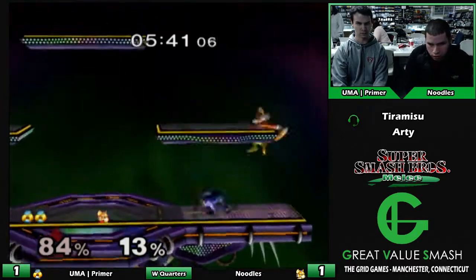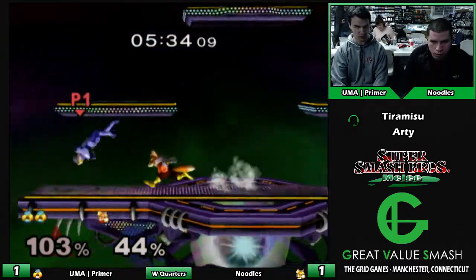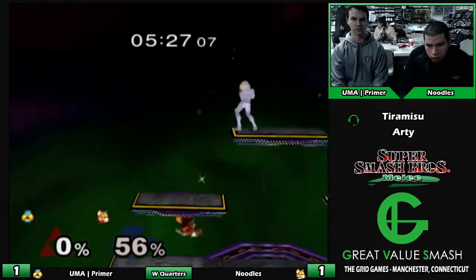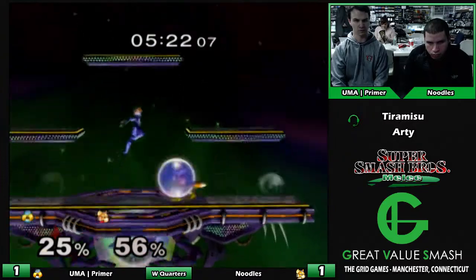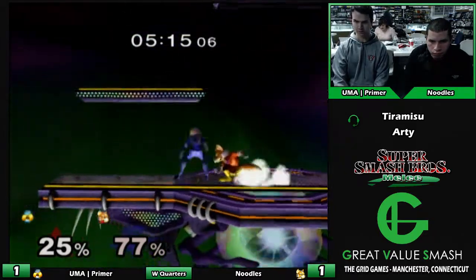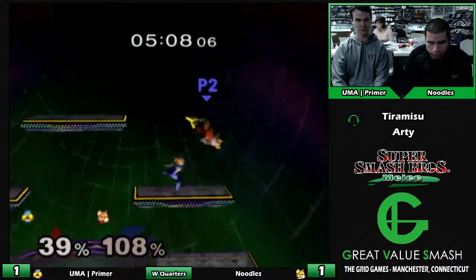I love the falling soft nair. Did you watch any of Don't Park on the Grass? You should watch Esfat's set versus Leffen — he gets destroyed 3-0, but he has the craziest combos game one, including drill reset after a shine, and the rising soft nair into back air off stage. I think this year Fox is — soft reverse nair...